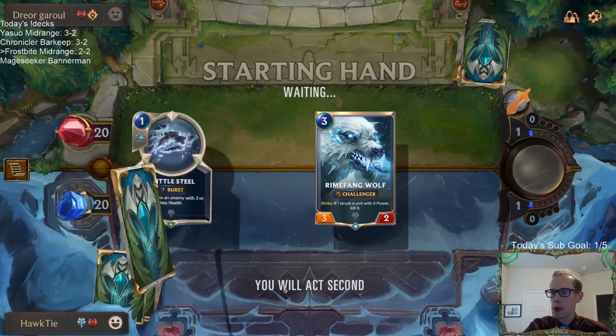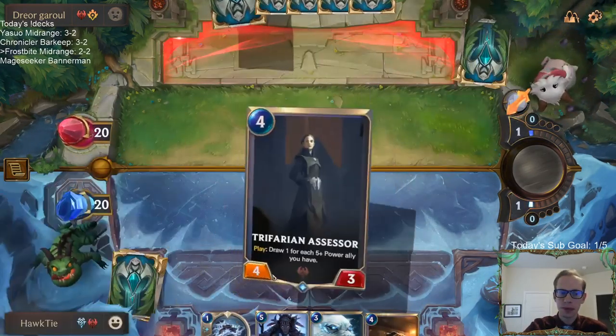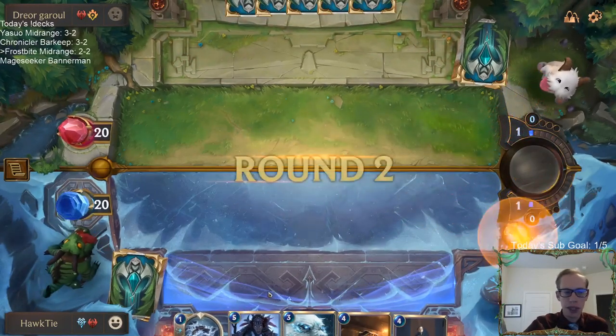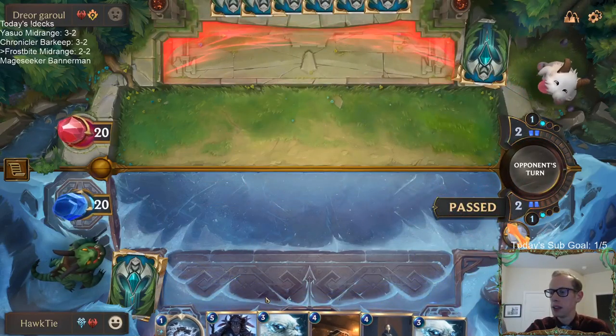More threats, more threats. The Mystic Call hitting Rekindler cost me that game — if it had just hit Elise, which is what I was hoping, we win that game.